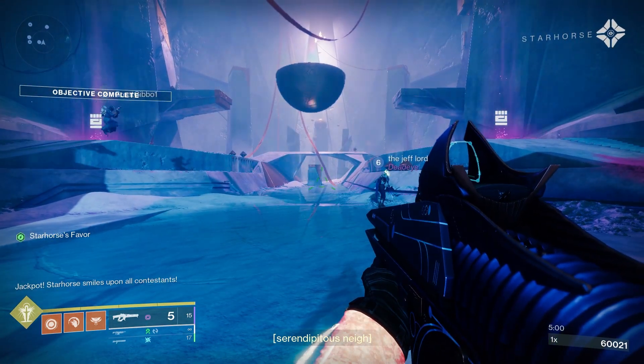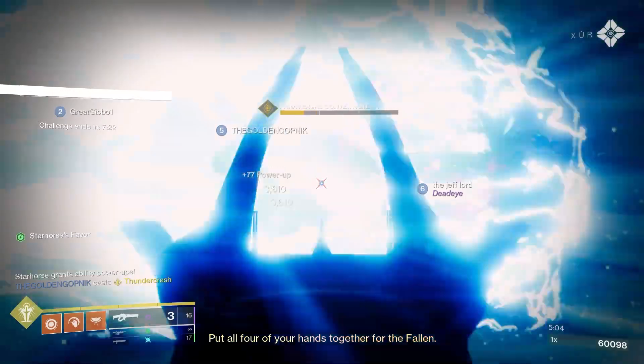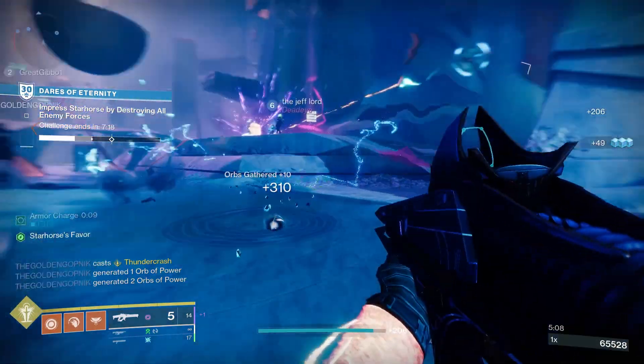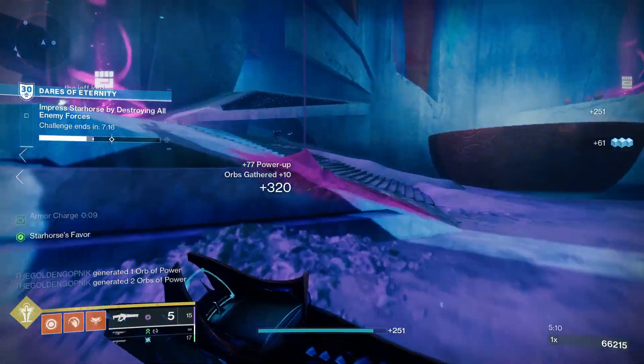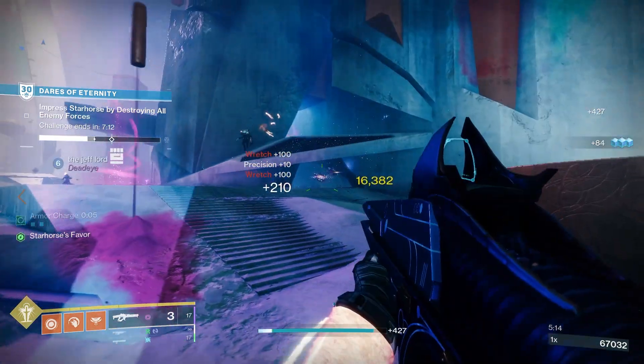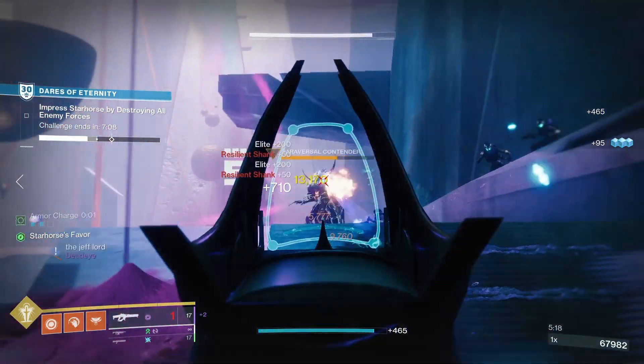The Doomed Petitioner is a linear fusion rifle added to Destiny 2 as part of Season of the Wish. It's a void linear fusion rifle that comes with some decent perks, plus it's also craftable given it's a seasonal weapon. Today we're going to look at the stats, the perks, the God Rolls, and also very crucially how to get Doomed Petitioner in Destiny 2.